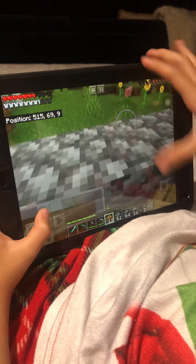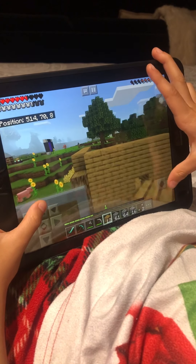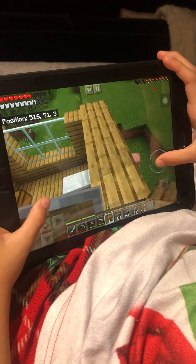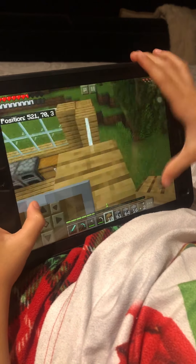Now it's physically a four-block jump because I need to go one block higher. Let's see if I can make a four-block jump — difficulty X. Boom! Parkour master!